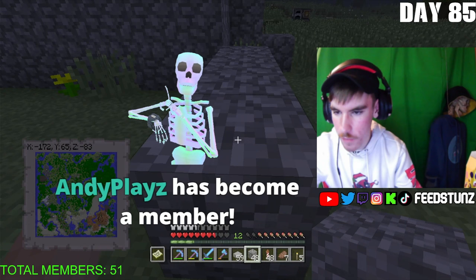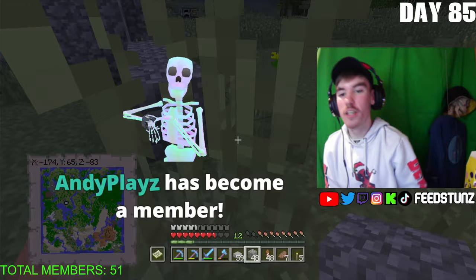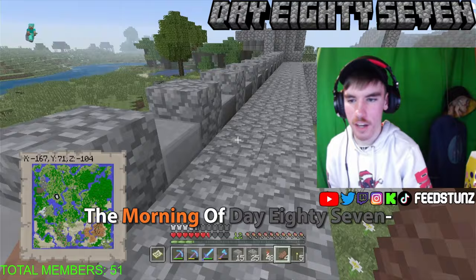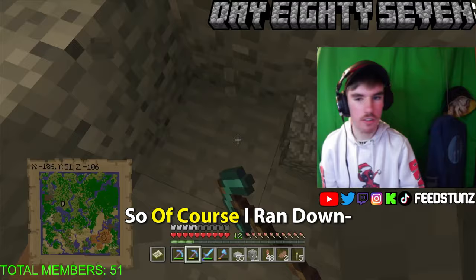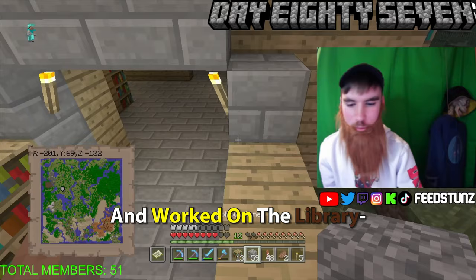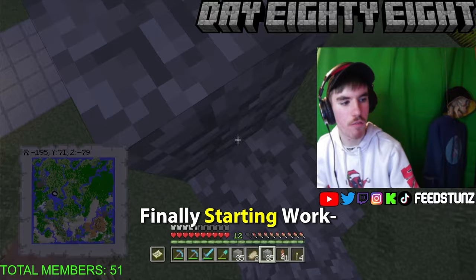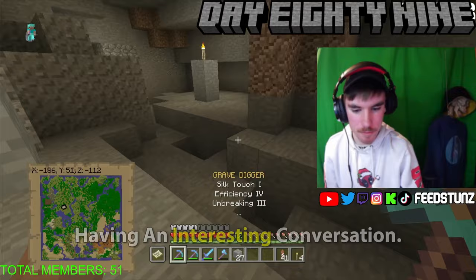On day eighty-seven I was still working on the left wall, ran out of stone, went back down to mine some more, then destroyed my enchantment setup and worked on the library before getting back to the walls. On day eighty-eight I worked on the library a little more, extended the outside pathway and walls, and finally started work on the right-hand wall. I ran out of stone again so I went mining, having a nice conversation with the chat about how their Friday was going.